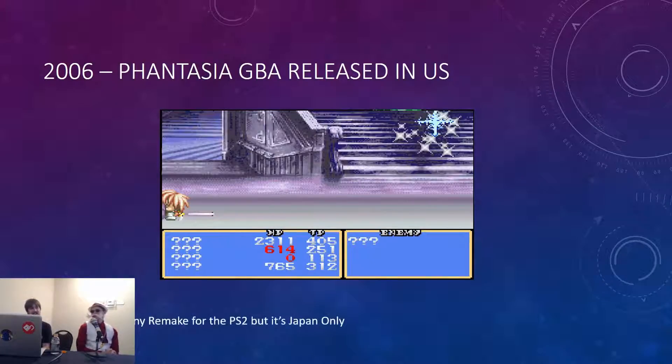They also remade Tales of Destiny for the PlayStation 2 around the same time — Japan only — but it did include an important thing for the series going forward. It had a combat system called Chain Capacity, which replaced the typical mana system with a Chain Capacity counter — just a number that refills itself automatically when at zero, and as long as it's above zero you can attack and use Arts however much you want, more or less. This has stuck through the rest of the series — a lot of the more recent games have a variation on that.